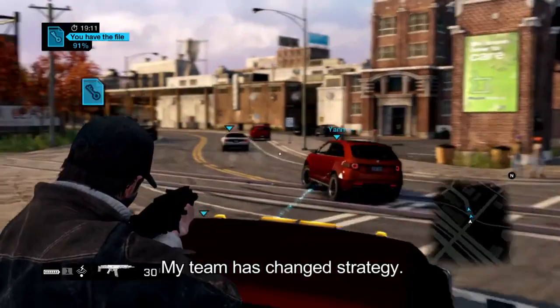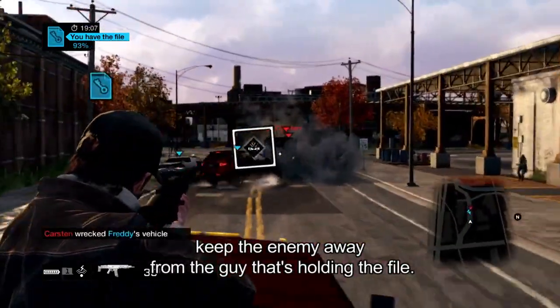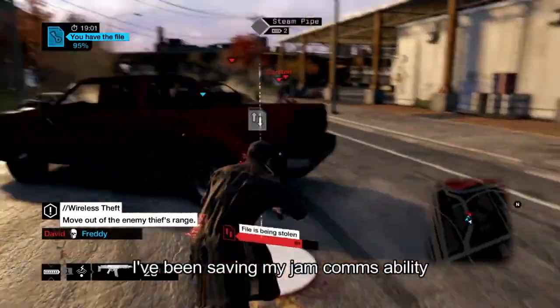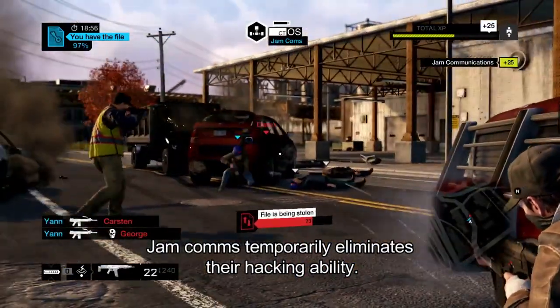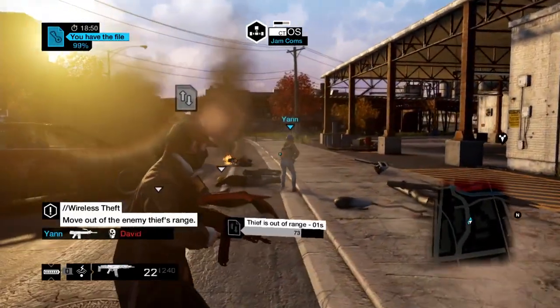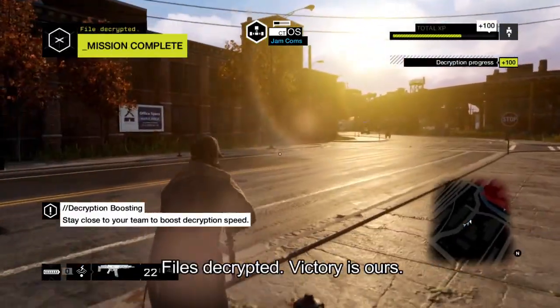My team has changed strategy — we've all got our own cars in case we need to keep the enemy away from the guy holding the file. They're close enough again to interrupt my decryption. I've been saving my jammed comps — jammed comps temporarily shuts down their hacking ability. All we need to do now is hold them off. File's decrypted. Victory is ours.